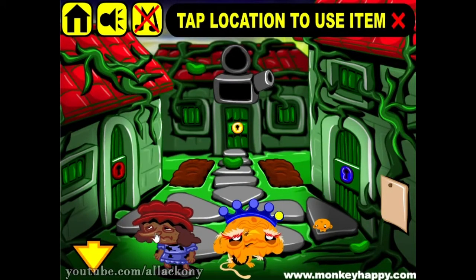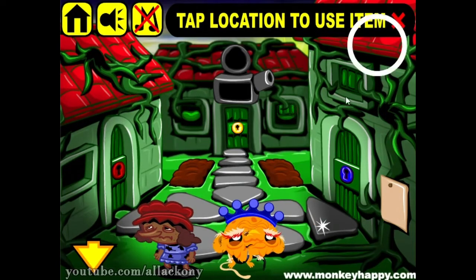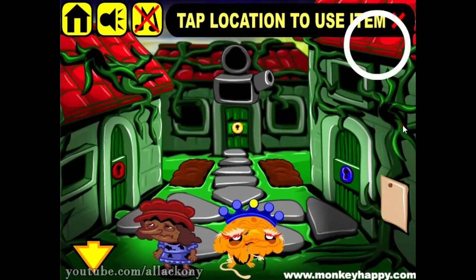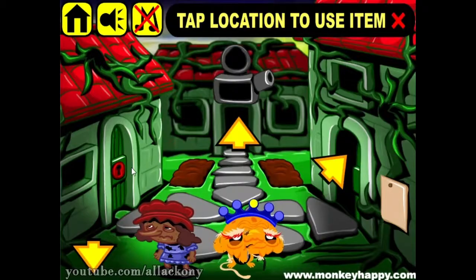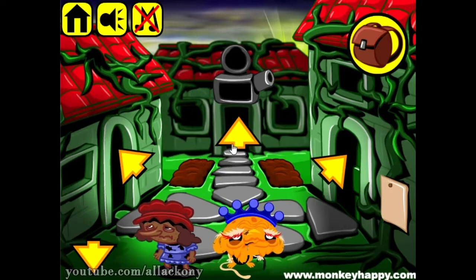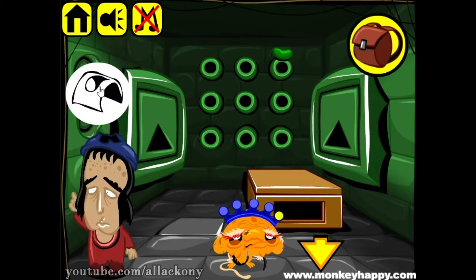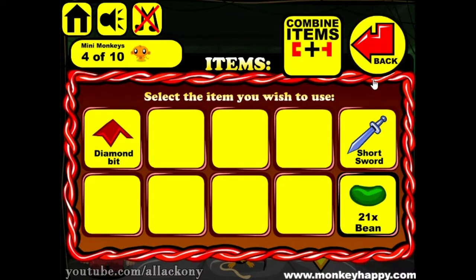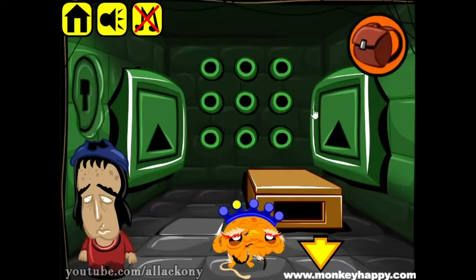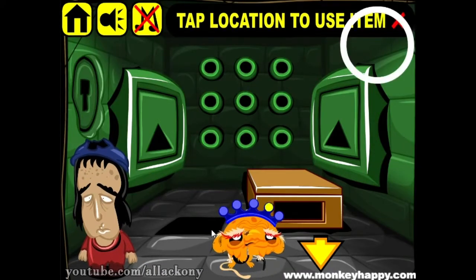This old man wants bread in a basket, but we'll come back to him a bit later. We have three different keys we can use. Let's go upside inside. This man wants an item similar to a carpet, but I'm not sure. We have a piece of diamond, a short sword, and 21 beans so far.